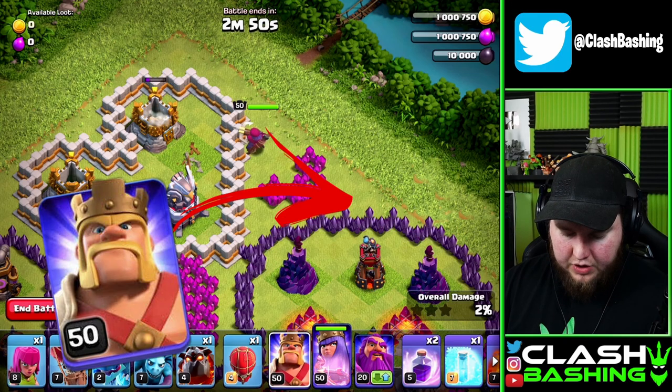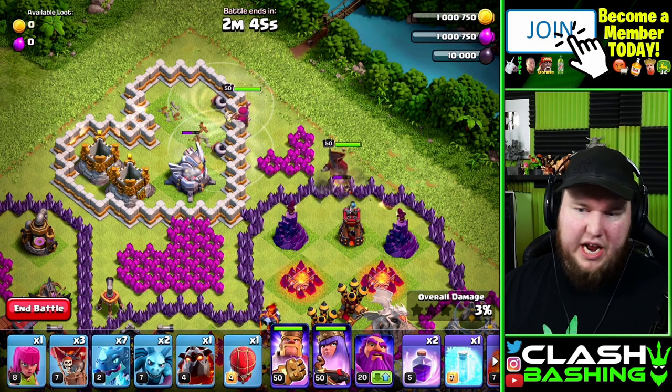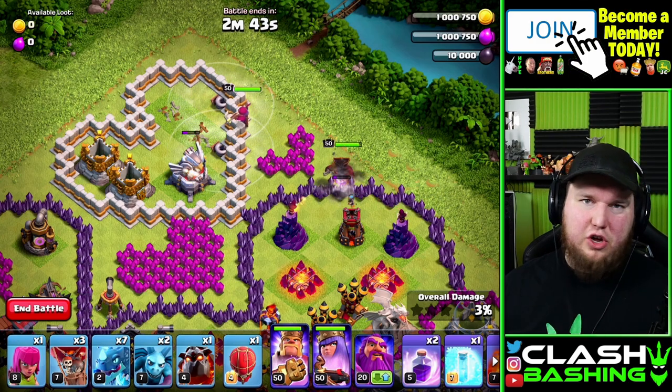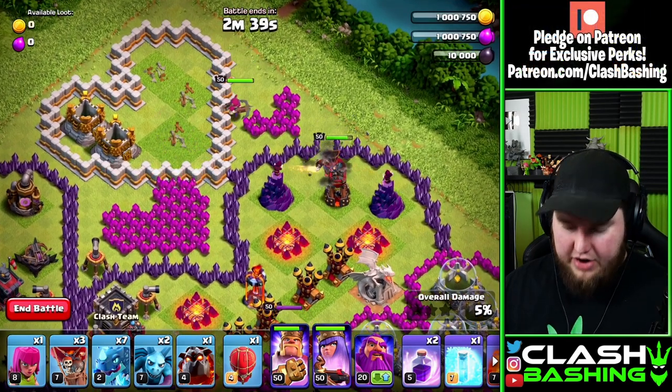Once she starts working on that, we're going to put our king in right there to work on that wall. There are tornadoes over here but that's just going to slow the queen down a little bit. It's not really a big deal because she'll come back in and follow the king in.